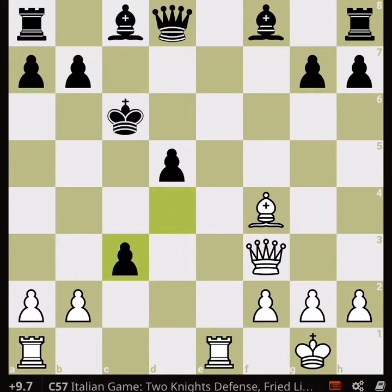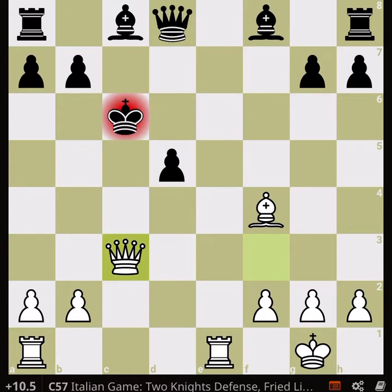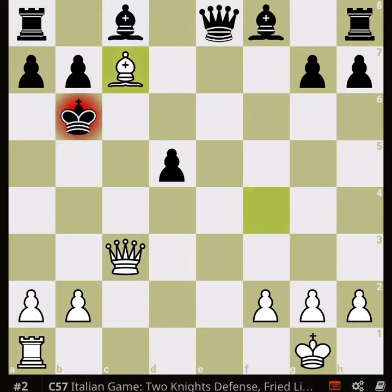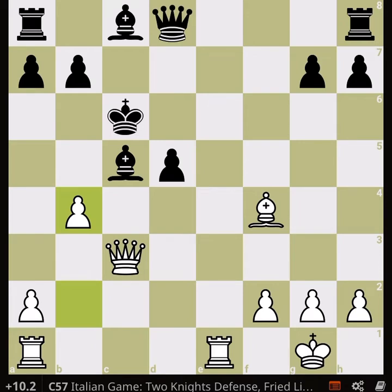This pawn should be captured otherwise we capture the d5 pawn, and the d5 pawn itself is a pinned pawn. It should be defended with the bishop, but then we win that bishop and we are up positionally and materially. You might say that white is sliding away with the king — then we have some fun, for example a mate like that. When there are several pieces attacking, it's not easy to just move the king away.